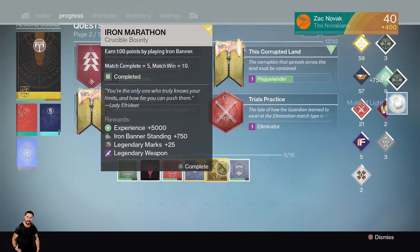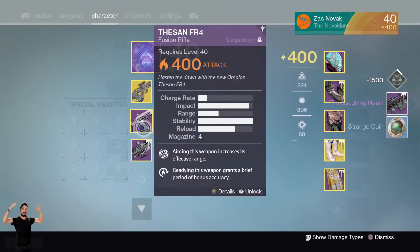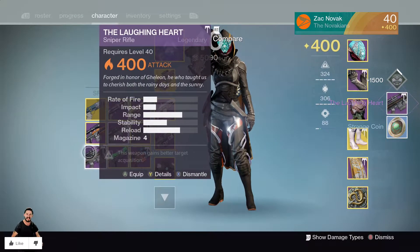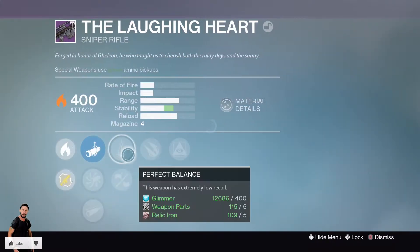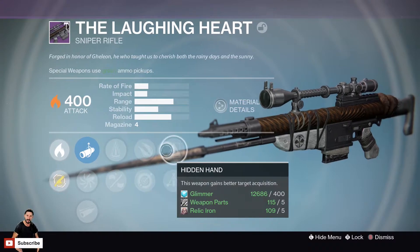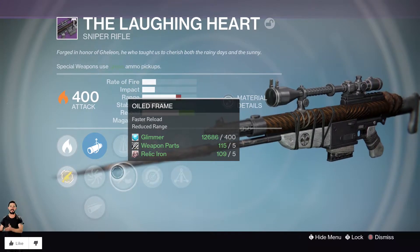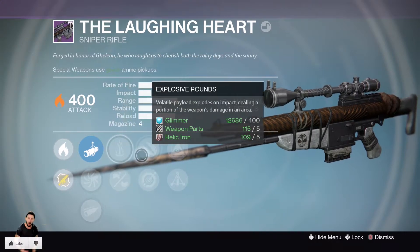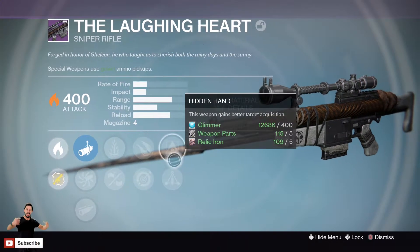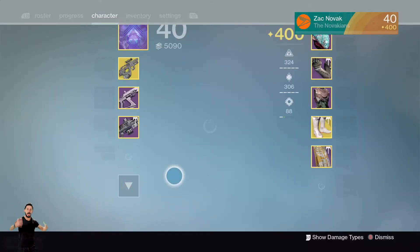We get another one and we got a Laughing Heart. I like that sniper — it is a really nice looking sniper. It's got perfect balance, explosive rounds, hidden hand, triple tap, single point sling, and oiled frame. Perfect balance and explosive rounds as well as maybe triple tap — I like that thing anyway by itself, it is freaking cool.